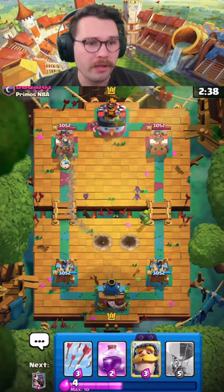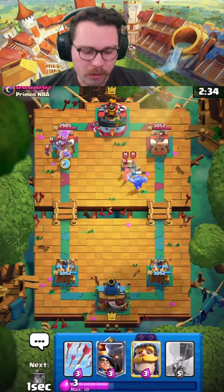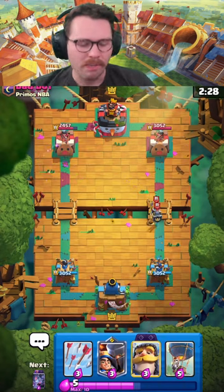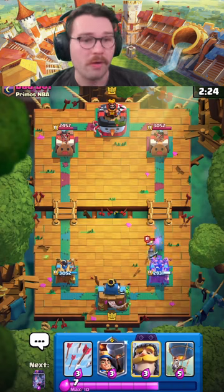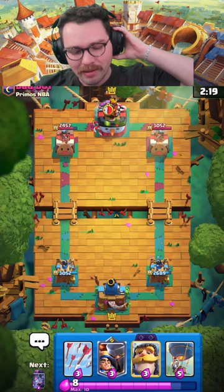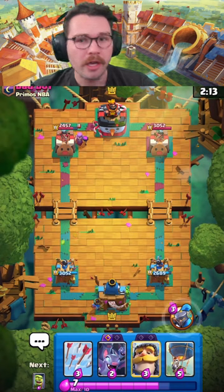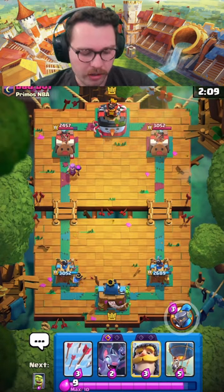You will need to learn how to play around a building. You have lots of counters — you have the Evolved Prince that can dash across the bridge, you can block with a Miner, or you can try to out-cycle it. Don't get discouraged if you play a lot of decks with buildings. Very much you will be going against decks that have buildings mainly because of the implications of the Evo Wall Breakers. This person is running Guards, Mother Witch, and Bats — I don't 100% know what they're cooking up.